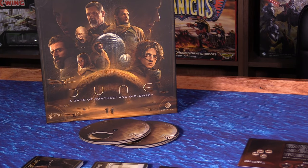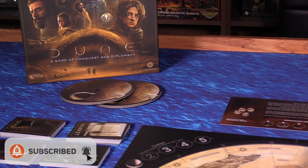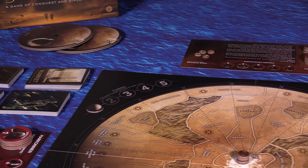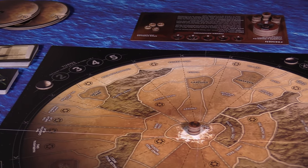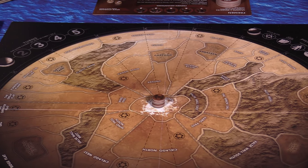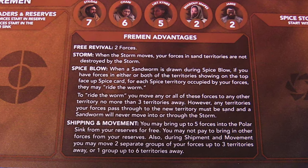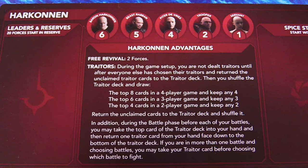Dune is a competitive area-controlled combat game with resource management and some economic mechanics. Each player controls a different faction with unique abilities and strategies. The game plays out over five rounds and the objective is to be the first to control three strongholds after the third round. If no player has done so by the end of the fifth round, players score points based on strongholds controlled and spice held, and whoever has the most points wins.